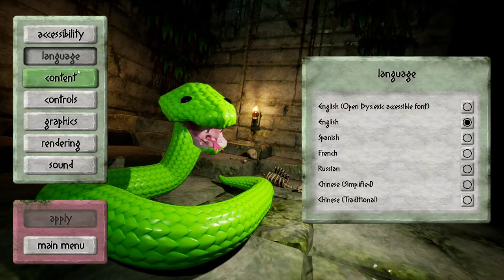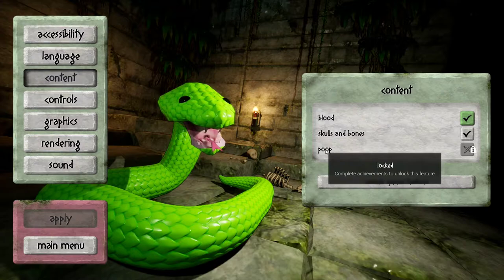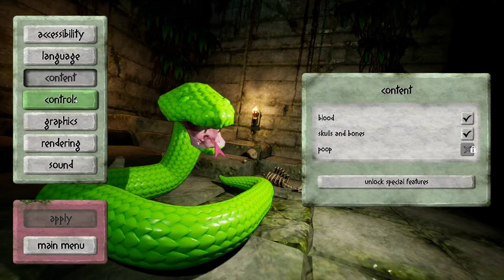You can also select some language options. Set content such as blood, skull and bones, and poop — all on and off. Poop has to be unlocked, which has to be a first in a game. Unlockable poop. Interesting.